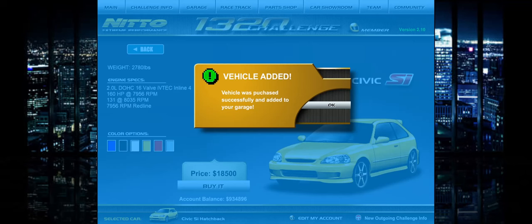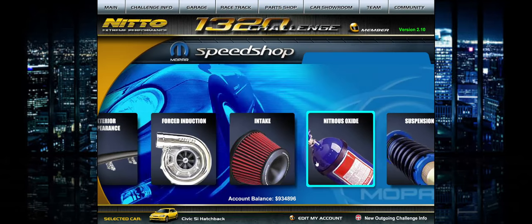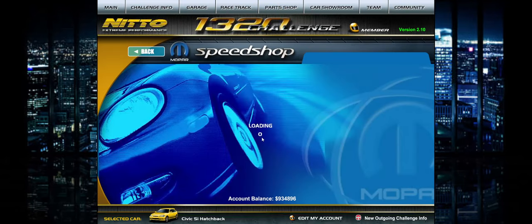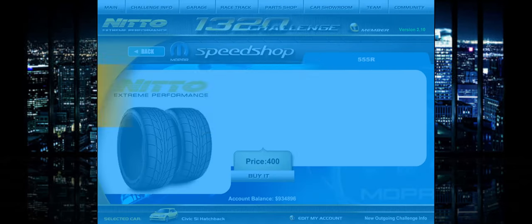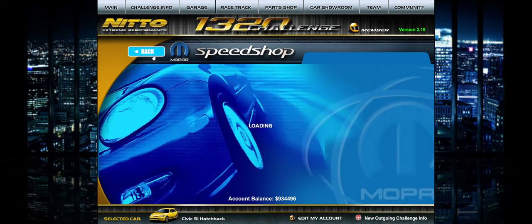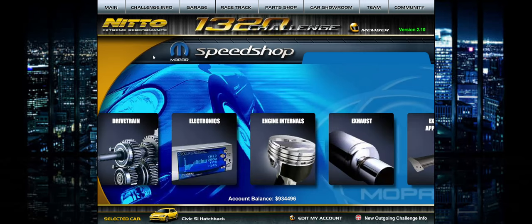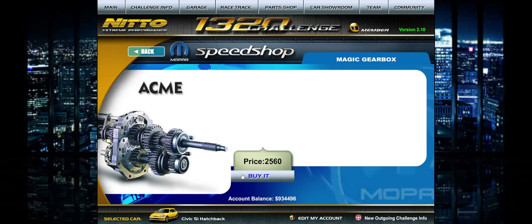Let's go back to Nitto. So we've got $4,800 to spend. I just bought the Civic. The most important part in this game I feel like is tires, because that gives you the ability to rev your car at virtually whatever RPM you want with most cars. So we're already going to subtract $400.00, which puts us down to $4,400.00. I don't think suspension is that important. Definitely the Magic Gearbox is important — so that's half our budget pretty much.